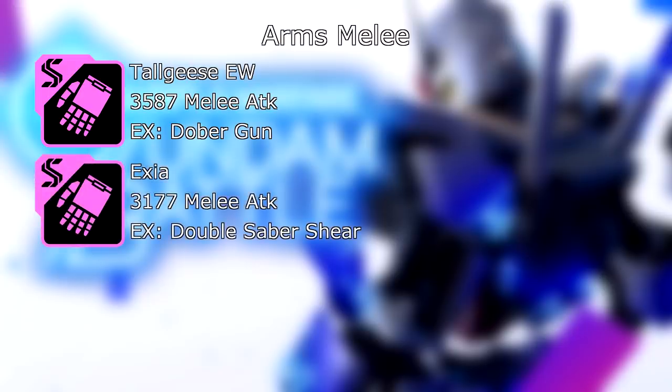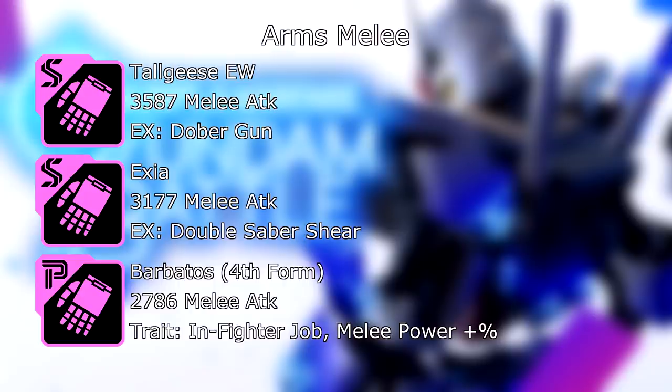Next, the arm slot for melee builds. We have the Tall Geese Endless Waltz version: 3,587 melee attack. Its EX skill is pretty much just a placeholder because you're most likely not going to have enough shot to leverage it at all. It does have an integrated shield though, so you take care of two slots with this — quite nice. Then you have the Exia arms: 3,177 melee attack, and its EX skill is Double Saber Shear. And lastly, the Barbados arms — a lot of people argue these are best in slot: 2,786 melee attack, and if you have an in-fighter job, your melee power is boosted by a percent. Most in-fighters have 1,600 melee, so this works really well and complements it.